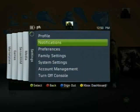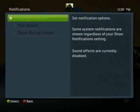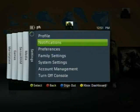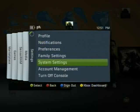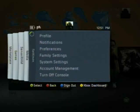Then you have Settings, where you can check out your profile, and Notifications — the little pop-up that appears when you get an achievement or if someone messages you. You can choose to either display those or not, whether you're watching videos or just in general. Importantly, this is the only place you can find the notifications setting — it's not in the ordinary system settings. You also have game preferences, family settings, system settings, account management, and turning off the console.